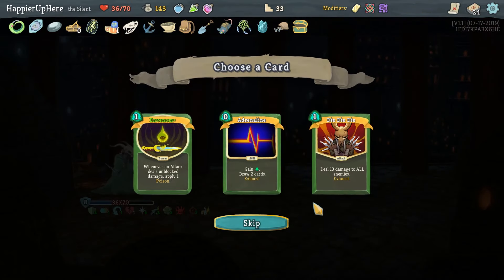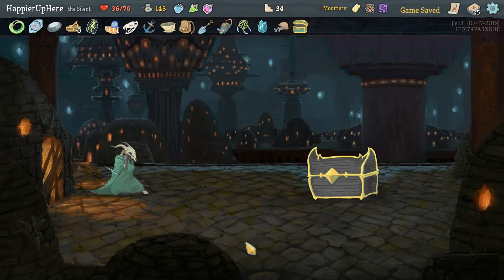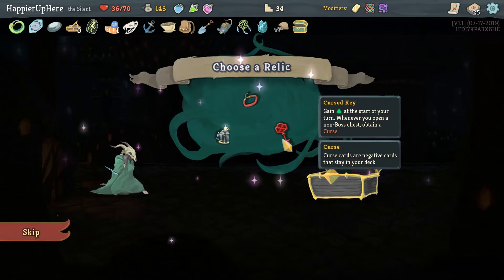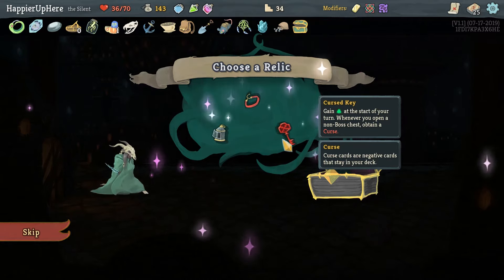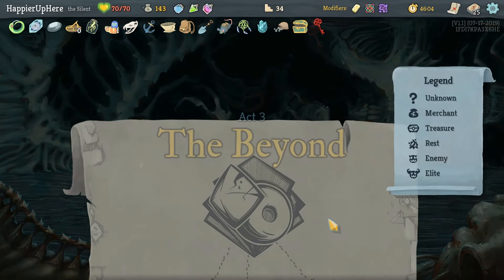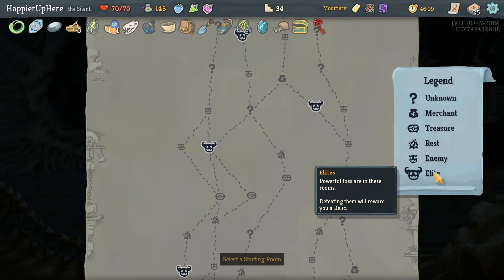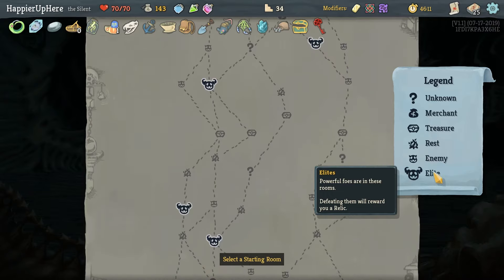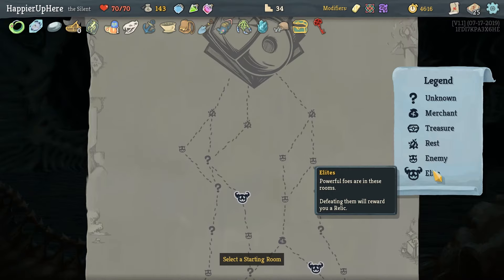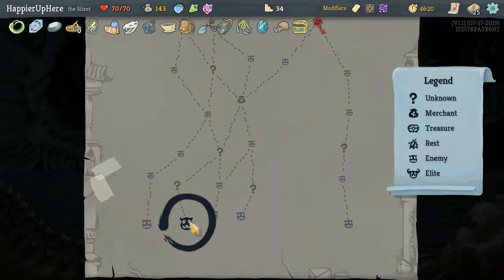Adrenaline and Venom, Die Die Die — we don't have an Adrenaline yet so that's very important to get in our deck faster. If we want to get five curses, Curse Key would be the way to go — gain energy to start your turn whenever you open a non-boss chest, but you obtain a curse. So hopefully we can get four curses on this floor. Path on the left has three question marks before the first elite, another two later — might be hard to get all the curses but we'll try.